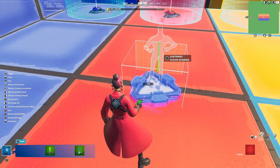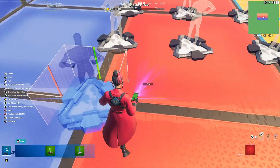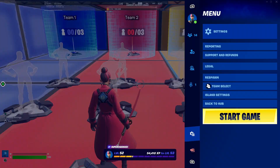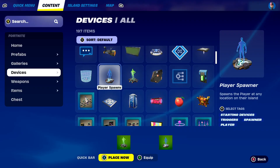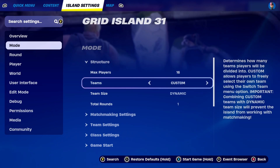There's one super important thing you guys need to do for this to work. In island settings, go to mode, then structure, then teams — make sure that's set to custom.